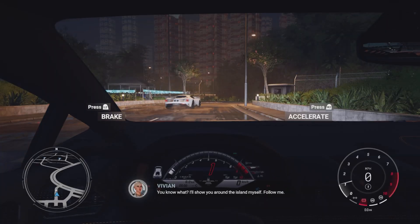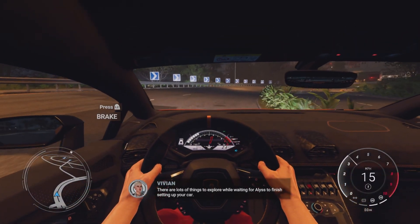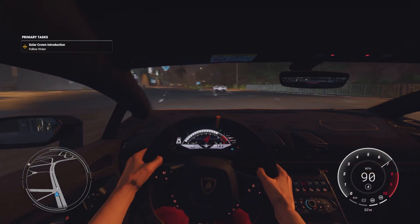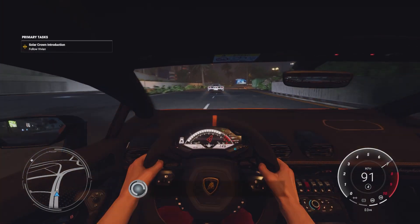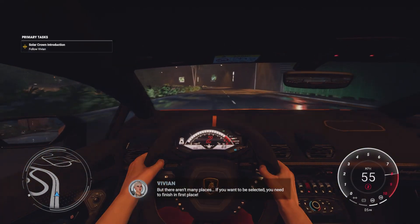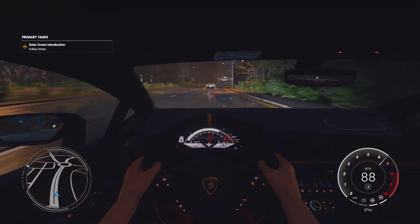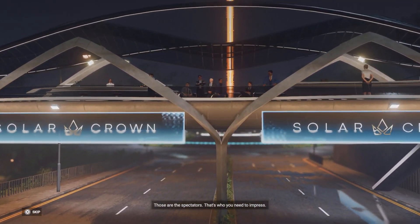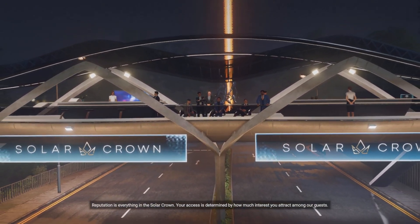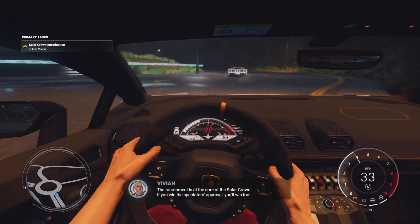I'll show you around the island myself — follow me. There are lots of things to explore while waiting for Alyssa to finish setting up your car. Your opponents are getting ready. Like you, their performances have impressed enough that they've been invited to take part in the Solar Crown, but there aren't many places. If you want to be selected, you need to finish in first place. Those are the spectators — that's who you need to impress. Grabbing the attention of spectators is what helps you progress. Reputation is everything in the Solar Crown. The tournament is at the core; if you win the spectators' approval, you'll win too.